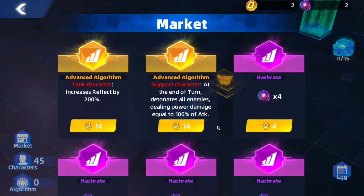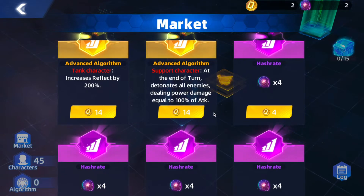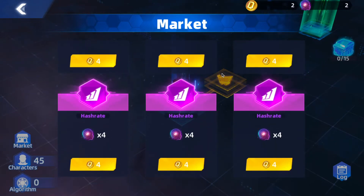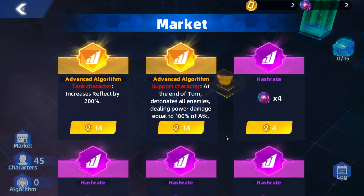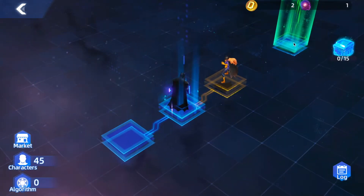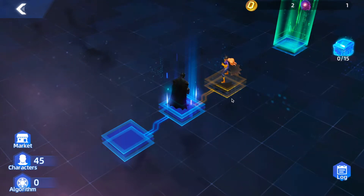At the market: advanced algorithm for tank characters increases reflect; for support characters, at end of turn detonates all enemies with power damage equal to 100% of attack. We can buy some hash rate for four. With 14 available, these buffs may not be easy to save up for because we're constantly going to be buying hash rate.